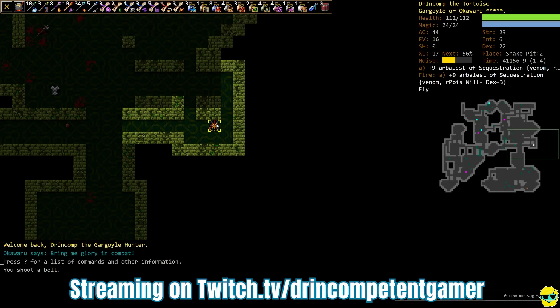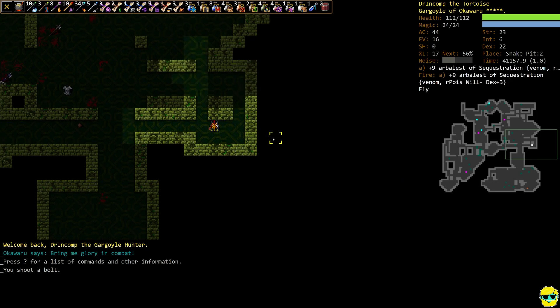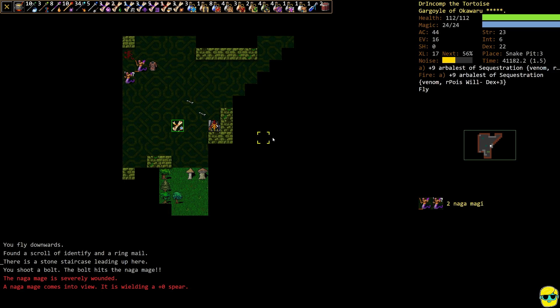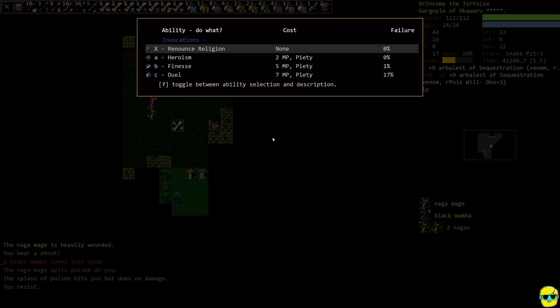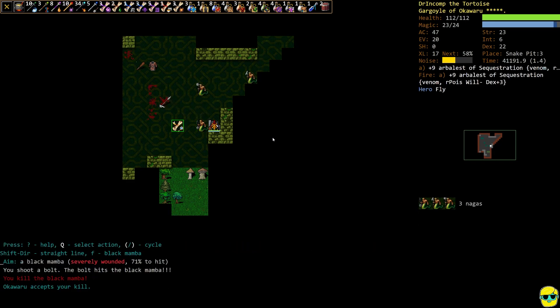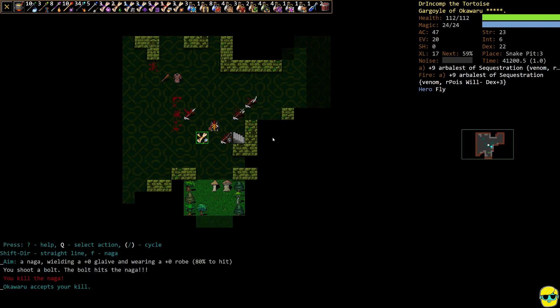Hello everyone, Dr. Incompetent here. Let's resume this complete beginner's guide for our ranged character in version 0.29 — our gargoyle hunter of Okawaru in the snake pit. We're ready for some more snakes. Checking out Snake 3, we got a naga mage. We're just blasting away, going heroic and finesse. There's a lot of people here right now, so we want to handle this as quickly as possible.